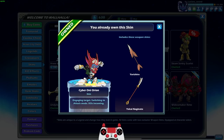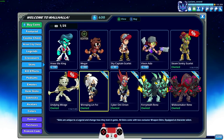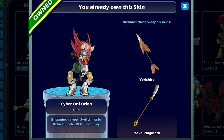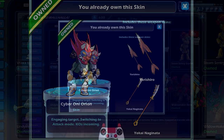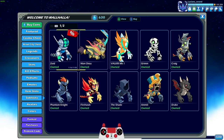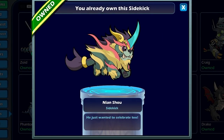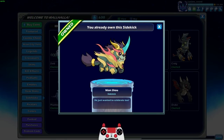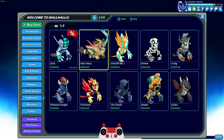Then we have Cyber Oni Orion — this one is definitely the best out of these two. The ninja Linfei isn't bad, but this one's just pretty awesome looking. The weapons fit the skin for sure, and it has some pretty crazy different colors. The sidekick is probably even the best thing they added: the neon shoe sidekick looks so cool, it's cute, and I already bought it and equipped it.